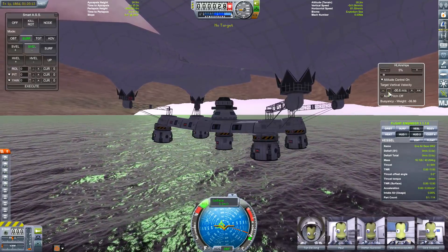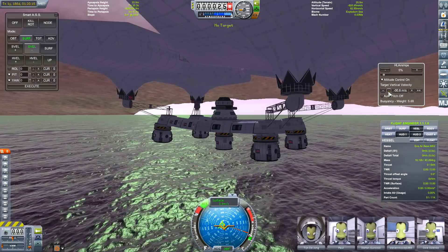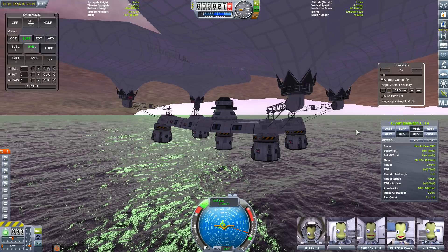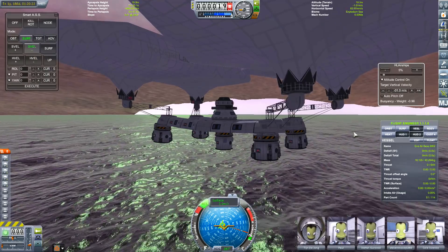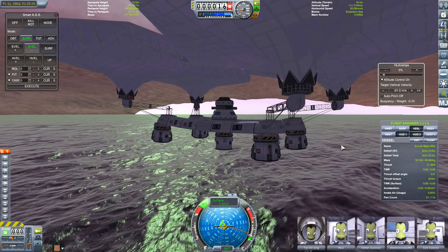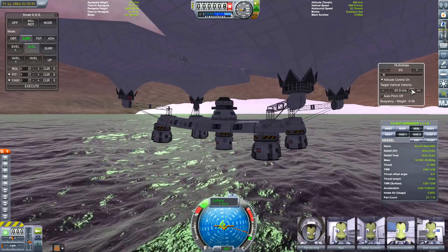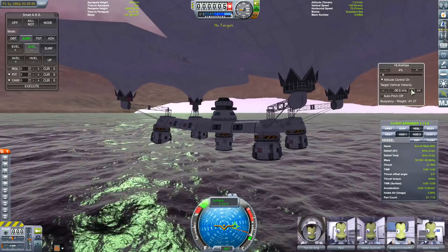Where did I decide to go next? We've been to Lathe. We were going to crack on with building a base around Pol in the Jool system. So I think that's what we'll do next time - send a mission and put a space station first around Pol. That'll be our main mission I think.